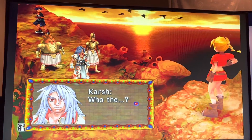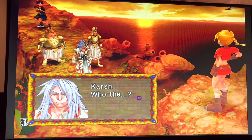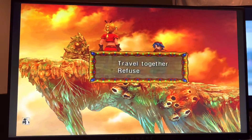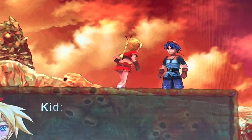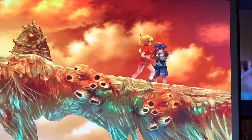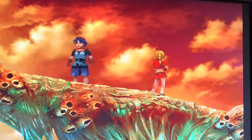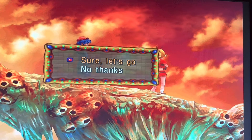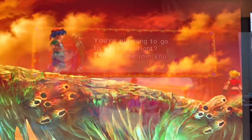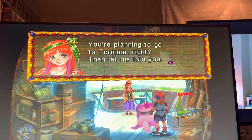When you first meet Kid, you're going to choose not to join her at all, and this is what's going to allow you to get this character. Just do not join her. Do not decide to help her in any way. Just deny every choice you get at this particular scene. After that scene and after you completely deny Kid joining your team, you'll get to this screen and she will ask if she wants to join you, and that's how you get this character.